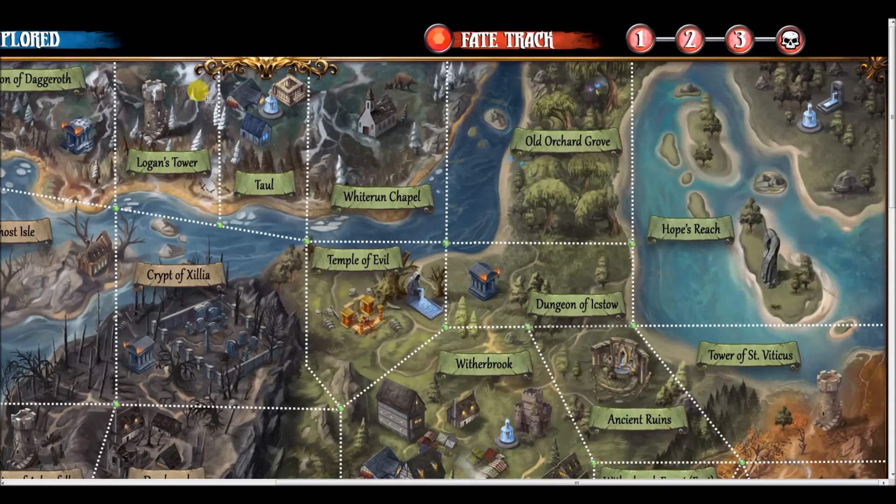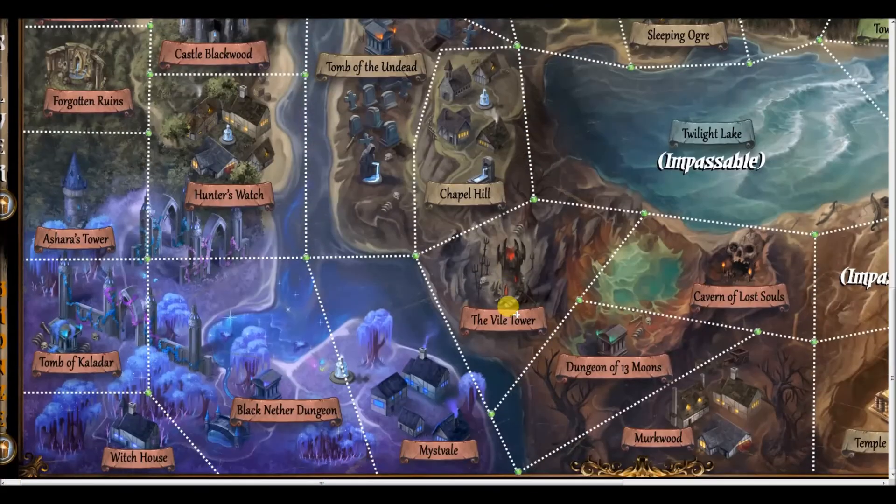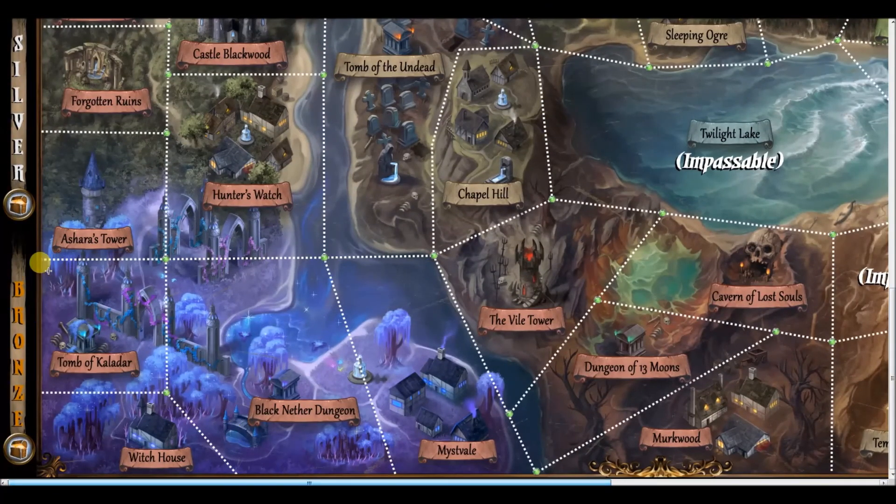The fate track is an easy mechanic: if your hero perishes, an angel will revive or resurrect them. However, you place a token on the fate track. If it ever reaches the skull — you know what happens. That's the Avalon Adventure Board Game. I'm going to get to the ten-minute mark and be right back with our next part — I hope you're enjoying this.